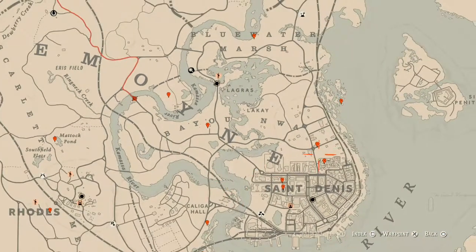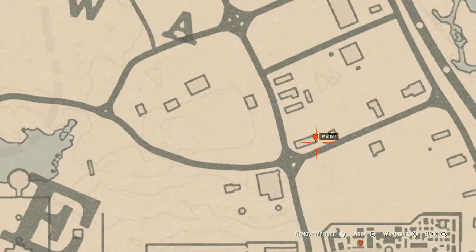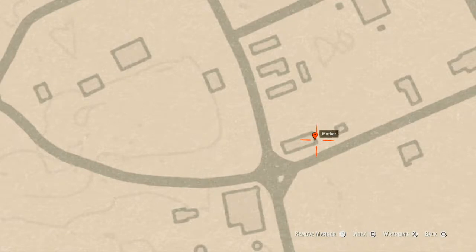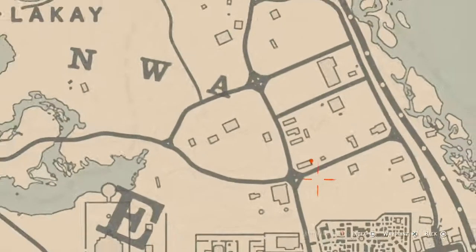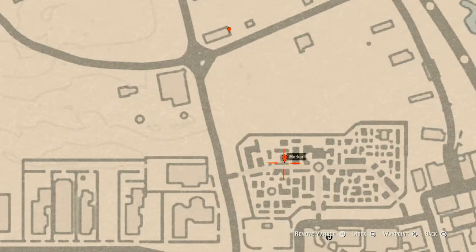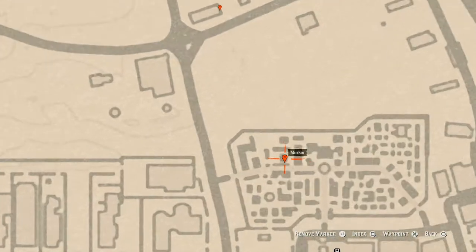At this next marker you will get a horse hairbrush, which is a family heirloom. This family heirloom is sitting on the back porch or deck on a table — just go and grab that. Next, inside the cemetery right here inside the little mausoleum, there is an antique alcohol bottle. This one is an absinthe bottle — A-B-S-I-N-T-H-E. Go through the gate, go towards the back shelf, and you should get a prompt to grab it off the shelf.